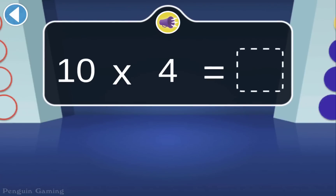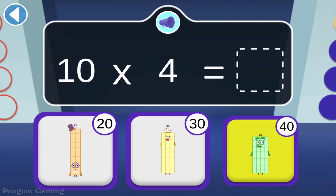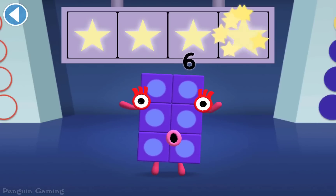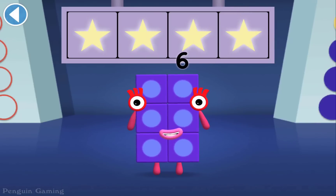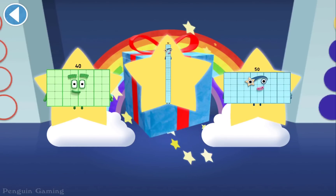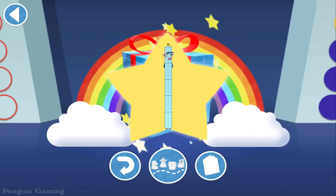When four 10s join together, they make... Woohoo! You won 4 super shiny stars. Well done. You've unlocked a sticker. Amazing. You can choose another sticker next time.